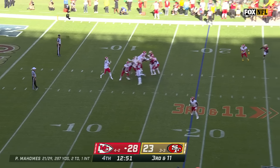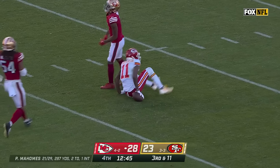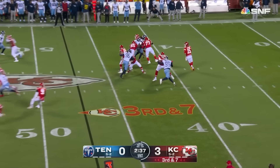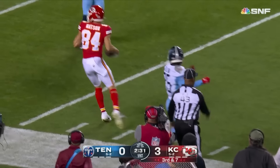Se reduce al 35% la presión. Mahomes va profundo, tiene un hombre, el pase es completo, se puede escapar, fue quemado en su totalidad. Charvalius Ward al lado izquierdo. El corredor es McKinnon, que se queda ahí a ayudar en el bloqueo. Flota el pase, completo. Tiene al receptor: Justin Watson.